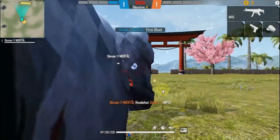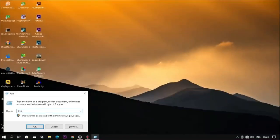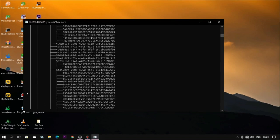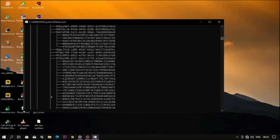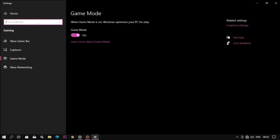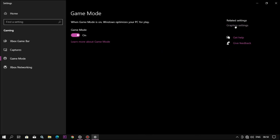I know this is annoying, but one last time — go to Run, type 'tree' and hit Enter, and wait for some time. Let's move to the next step. Go to the search bar and open Game Mode and enable it, then go to Graphics Settings and follow the steps.